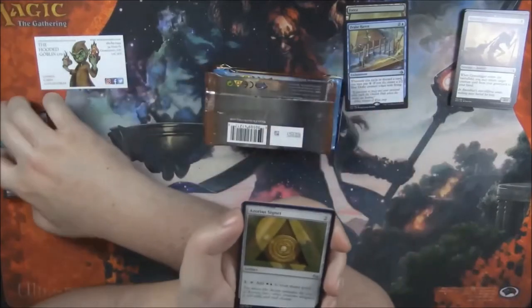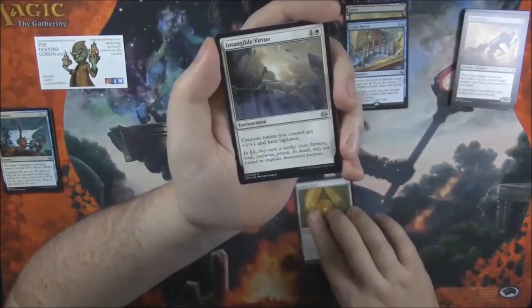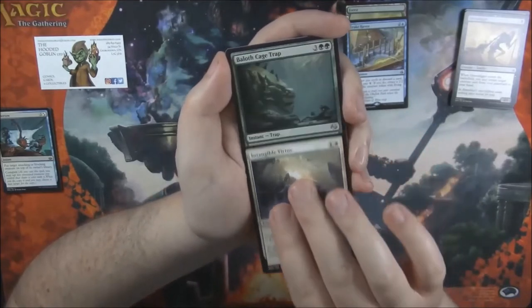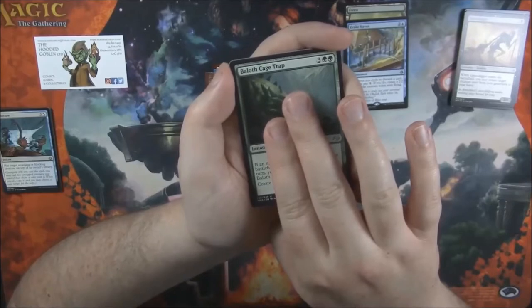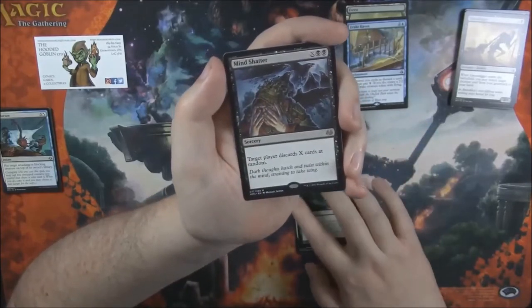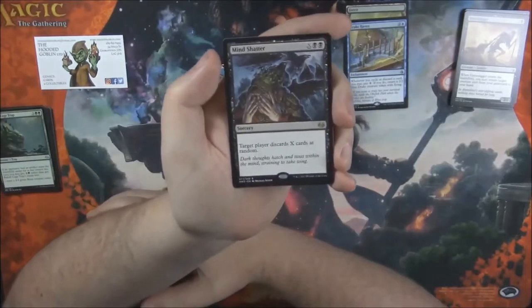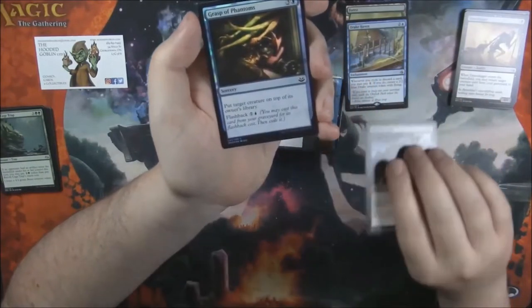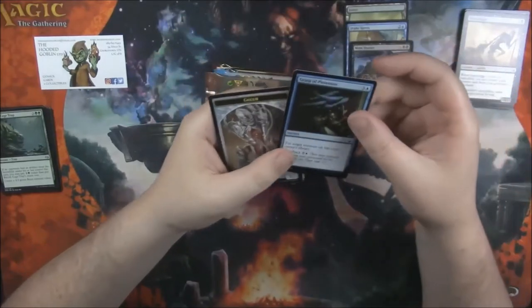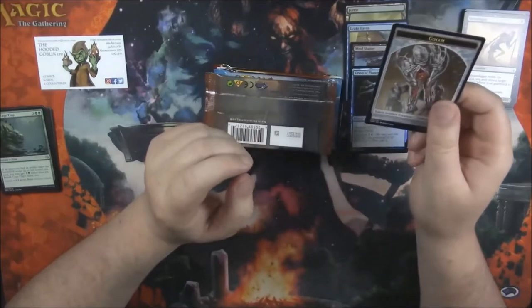No Spell Pierce in the common slot in Modern Masters 2017. Azorius Signet. Intangible Virtue. Baeloth Cage Trap. And our rare is a Mind Shatter. Nothing crazy, nothing interesting to write home about. We got a Foil Grasp of Phantoms. That Foil Grasp of Phantoms will go right into my Grab Bag Box.